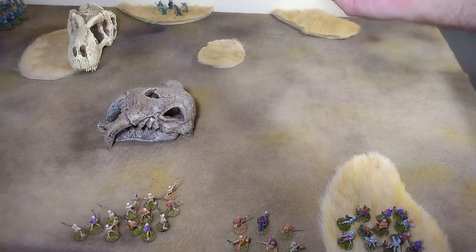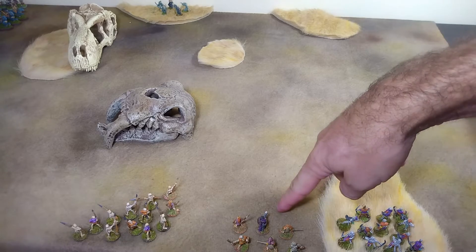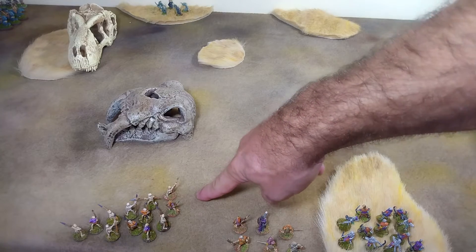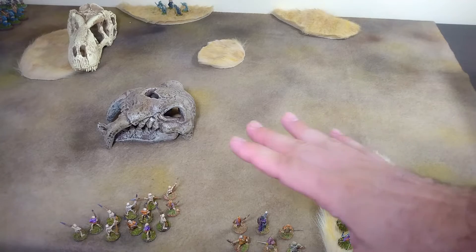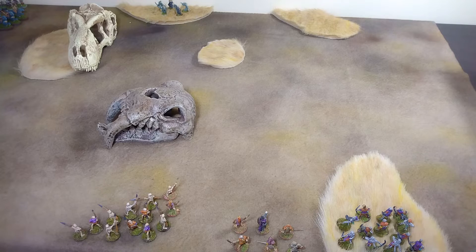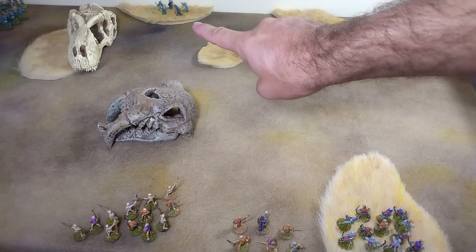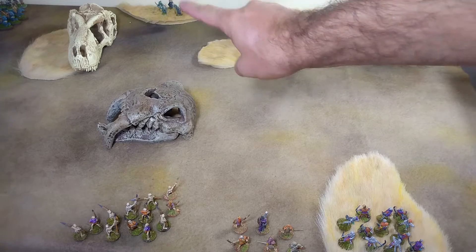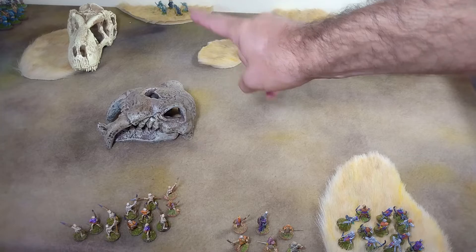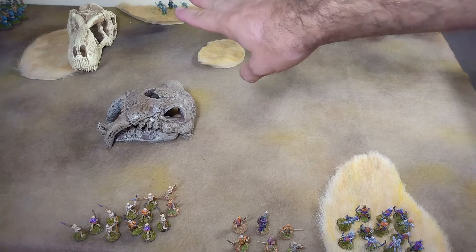Death Chase is what the Dragon Rampant rulebook calls this scenario — it's scenario C. The undead set up first. The undead general has put his elite foot back here, one unit of light infantry here, and his light shooters back here. He has to deploy on the back side of the table edge, and at least one unit on each side of the table in contact with that side. The one unit he selected over here is his scouts. His banshees are going to camp out in this little grassland here and act as spoilers.